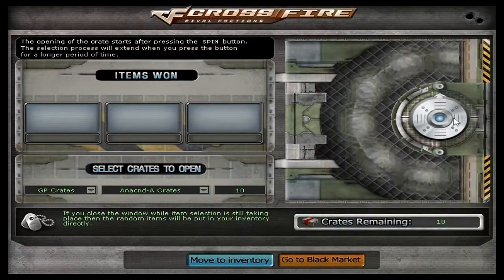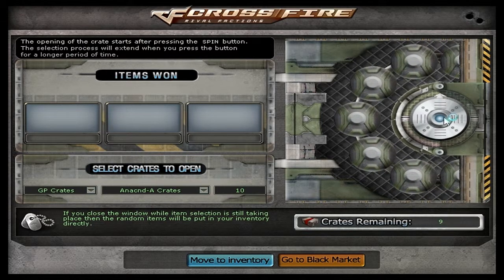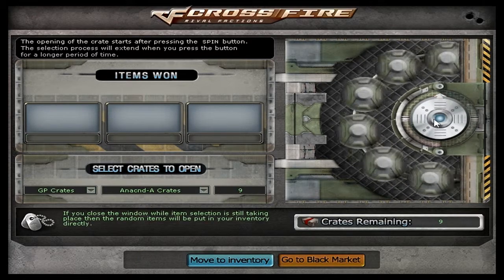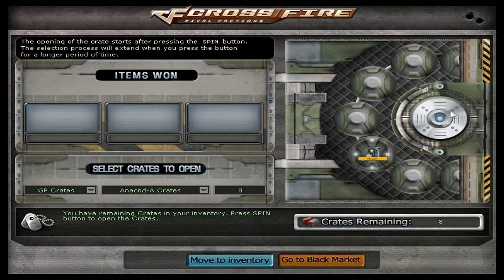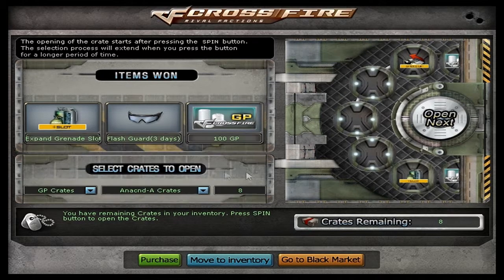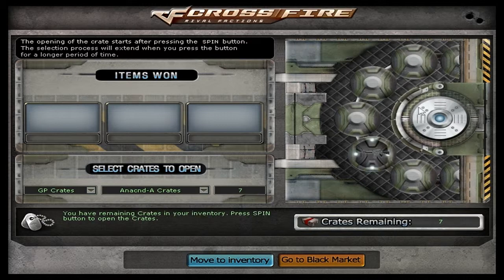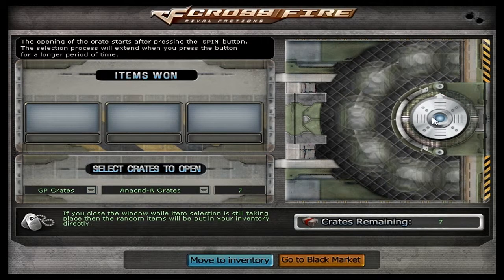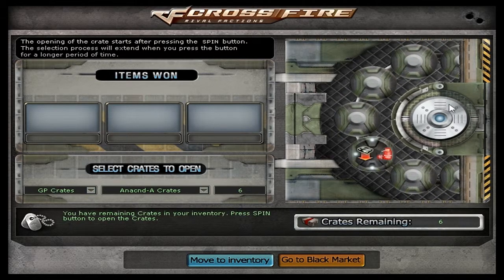Let's go with the Anaconda Advanced crates. Let's test our luck over there. First crate is nothing. I would have expanded with Anaconda — I've had it for, what, eight years? Seven, eight years? So I definitely don't need these. Who knows if this game will be around in seven, eight years. Here we go — the M4. I think mine's still broken though, so I don't want it even temporarily. It'll still probably be broken.